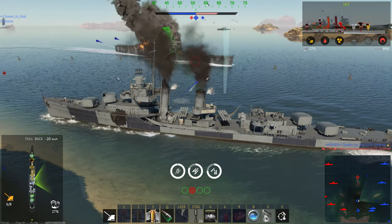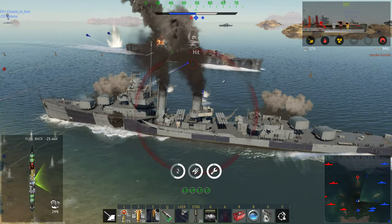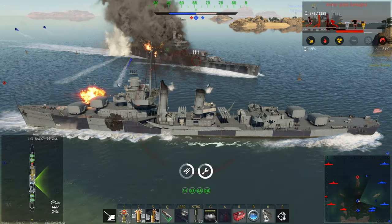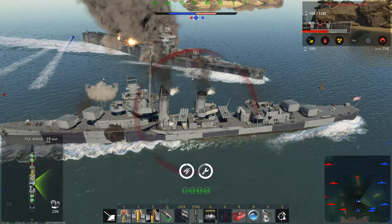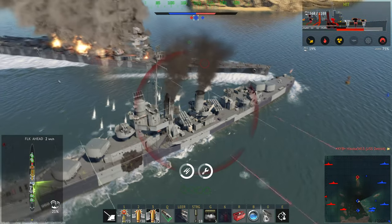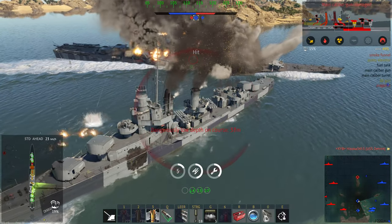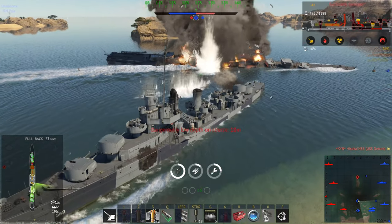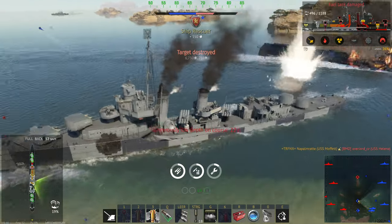As it stands right now, the USS Moffat is really profitable, really powerful, and has great tools for every situation. The torpedoes might not be the strongest, but you have 8 of them. And on top of that, you can drop some depth charges — there they go, landing directly between the turrets. Boom! Well, that doesn't happen all that often to be honest.